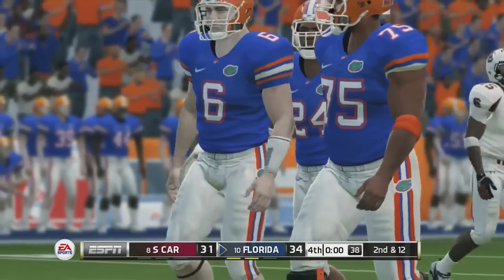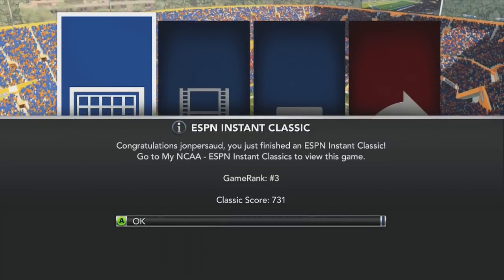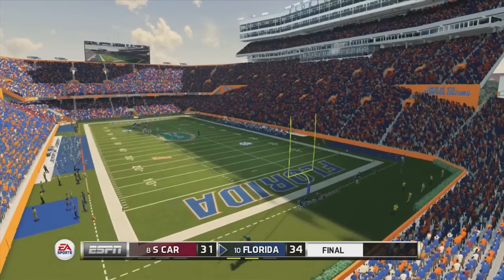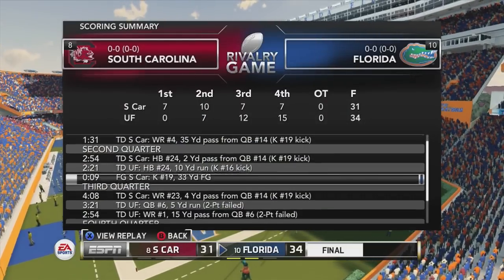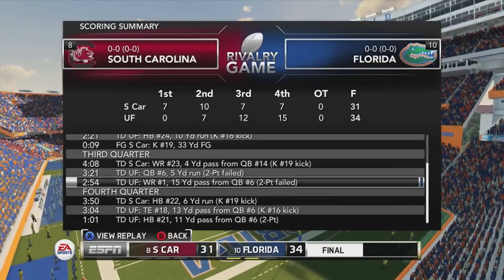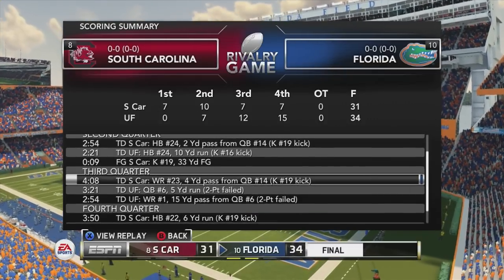I didn't even remember icing the kicker until I watched one of Cold World Nine's streams where someone iced him and he missed badly. So I figured I'd try it — never done it before in my life — and it works. We come out with the win, somehow down 17 at one point and down 12 with four minutes left in the fourth quarter. Hope you guys like the video, subscribe for more NCAA, and maybe I'll actually buy the game and catch you guys next time.